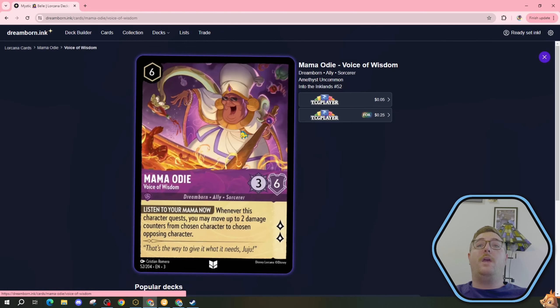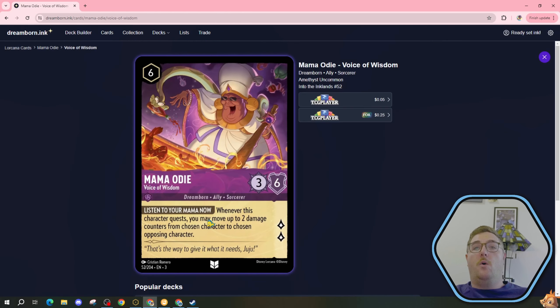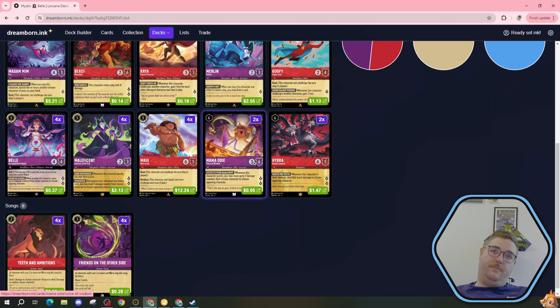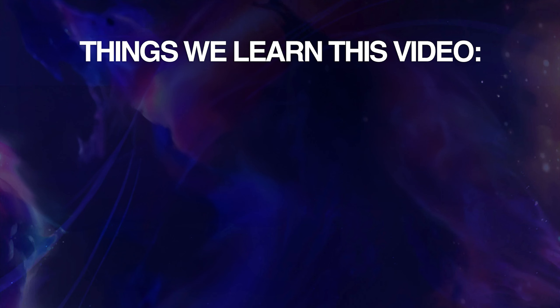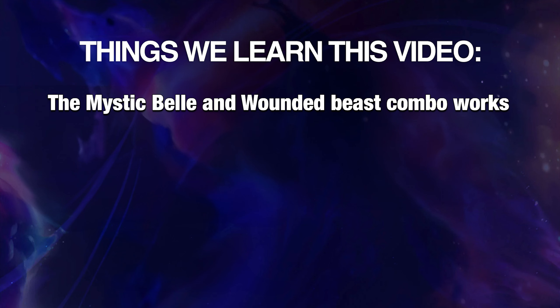Whose paw is she holding? That's what we're trying to get to the bottom of. She's holding the Beast Wounded's paw. When he enters play, he enters with four damage, so he enters as a 2-2 character. We're going to heal him with Bell. This deck doesn't have the Rose Lantern, which might be a mistake, but it's worth playing anyway. There are more synergies to go along with Bell and Beast.